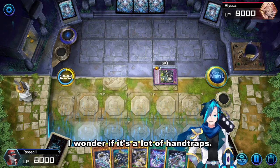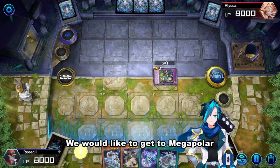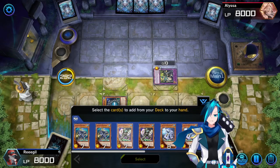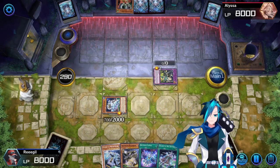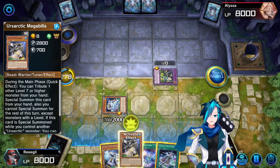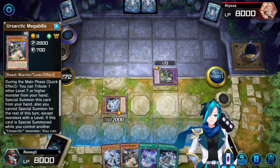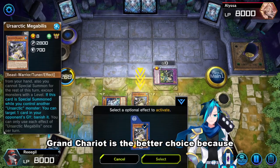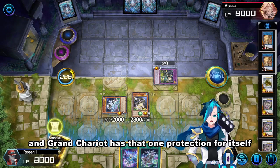He has no cards to set. I wonder if it's a lot of hand traps. We would like to get to Megapolar. He does not have the hand trap. It's a draw — then we can't use Fathnir here. We can go Mega Bearish. Grand Chariot is the better choice because there's nothing for Septentrian to negate, and Grand Chariot has that one protection for itself.